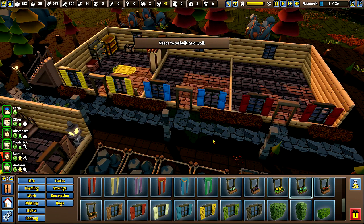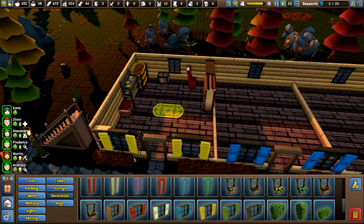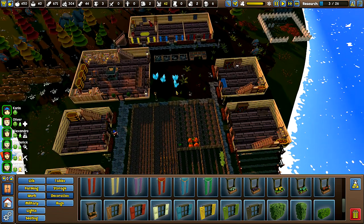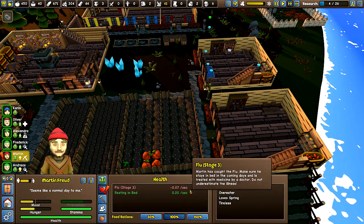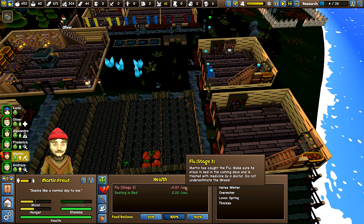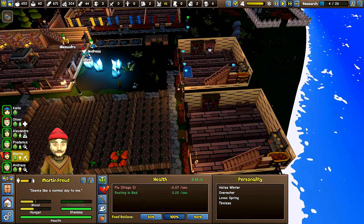We may have to remove the shrubs if we want to have window boxes down here. Because I think it was — we couldn't even put flower pots here because these shutters, they're like in the same square. How are you feeling? Stage three. Do not underestimate the illness. Well, I'm sorry. I don't know what else to do with the yurt stage three. And I don't have medicine.